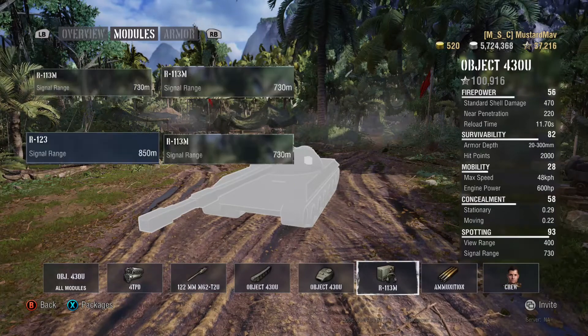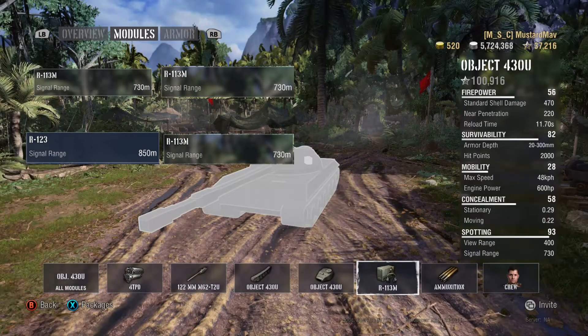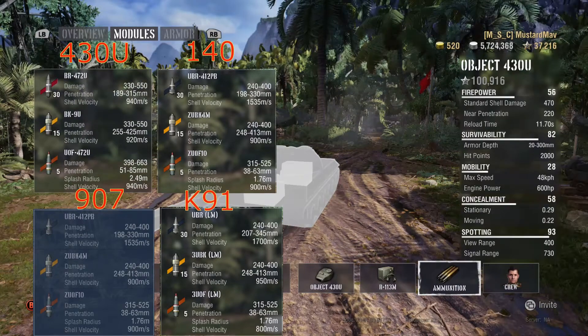Now jumping into everyone's favorite — the radio — and this is where it sings. The 907 has 850-meter signal range and outclasses all the other Soviets. Looking at ammunition on a more serious note, shell velocity is phenomenal: 1535 meters per second on standard APCR rounds.